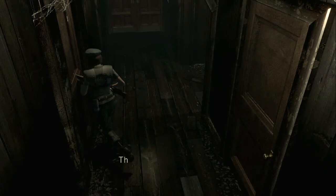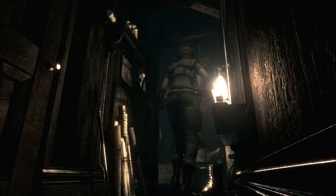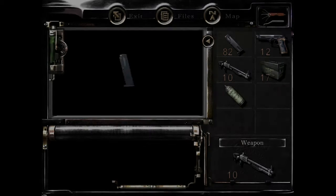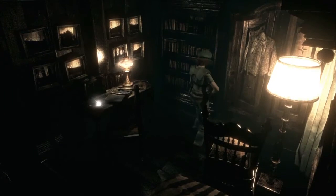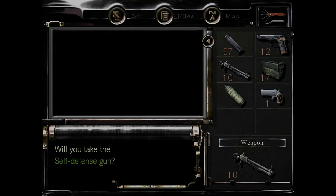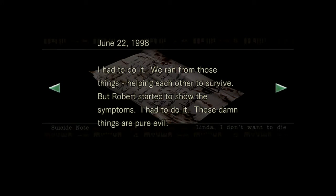I really think one of the biggest missteps in Resident Evil 6 was Neo Umbrella — there was no reason for that. Let Umbrella lie; it's done. With Wesker, Oswell Spencer, all of them dead, there's no reason they couldn't have made their own thing. Also, that gun — I've never used it, not once ever.